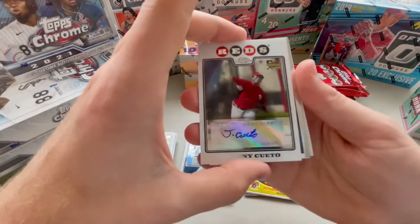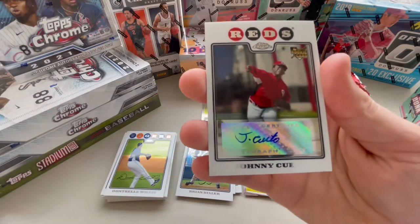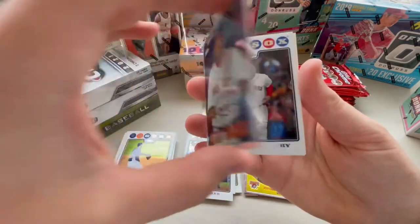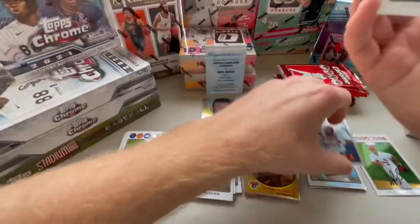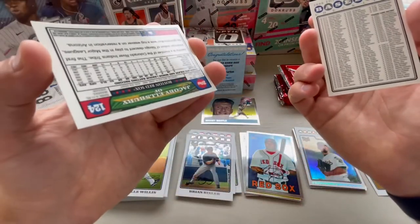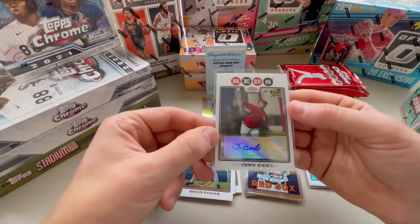Johnny Cueto! That's exciting. Johnny Cueto autograph - rookie. That's a fun card. We'll sleeve that up. David Ortiz, 67 Topps. Jacoby Ellsbury. Sleeve up this Cueto. Well, that's exciting - member of the San Francisco Giants this year.